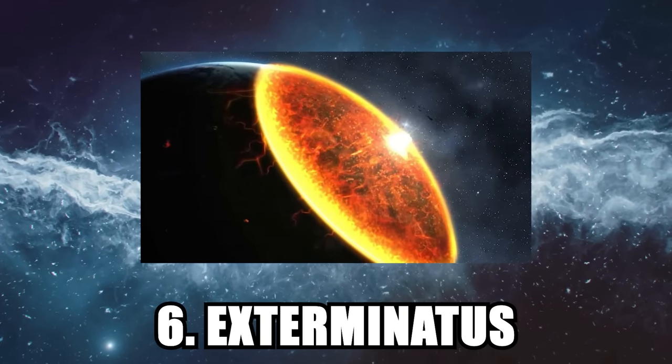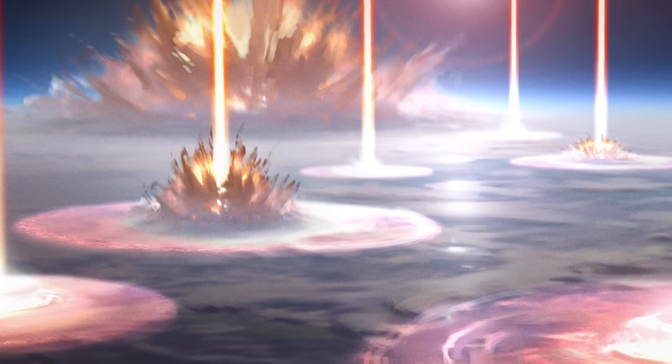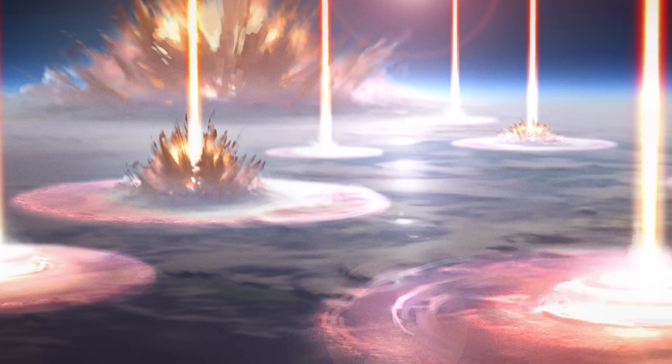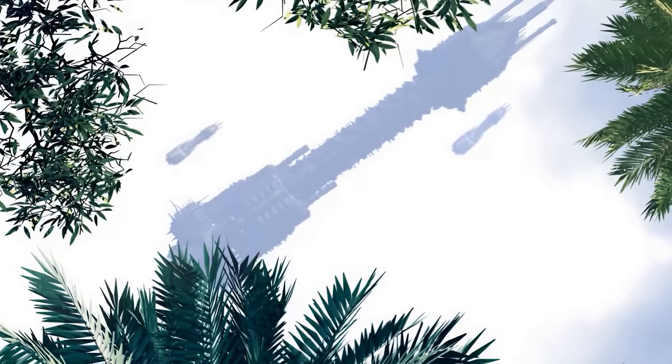Number 6: Exterminatus. For an Inquisitor to initiate the Exterminatus of a world is to condemn billions to death. It is something that is only done in the most extreme of circumstances, when a world is considered to be so far gone that saving it or purifying the corruption festering on its surface is deemed not only an impossible task, but one that if allowed to continue could spread to other planets throughout the system.